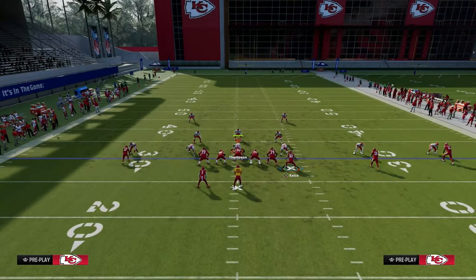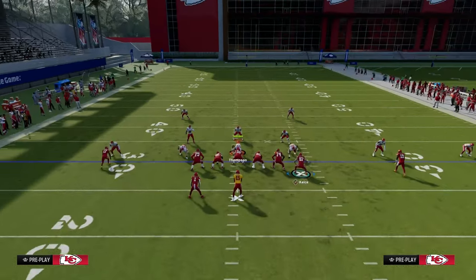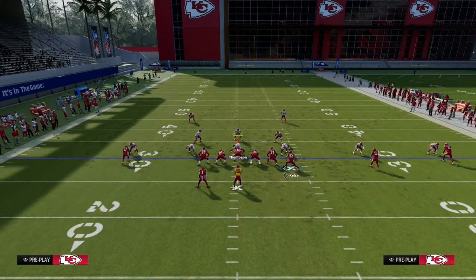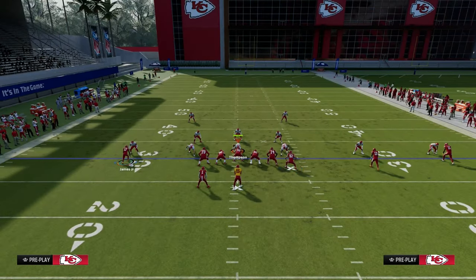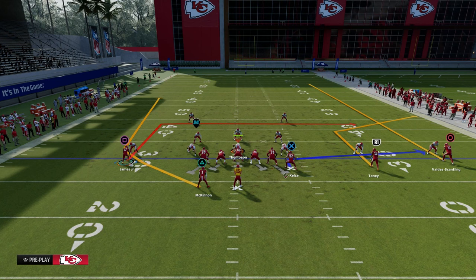For this setup, one of the cooler underrated routes in the game is this Titan flat route. What we're going to do is streak or fade the outside trips receiver. On the backside, I like to put the solo wide receiver on a smart route in route. If you have a hot route master or slot apprentice, a slot apprentice post is really good. For now, we're going to put him on the deep dig route. The running back wheel — I like to leave this wheel route against zone, but if it is man coverage, I'll put him on a regular in route.